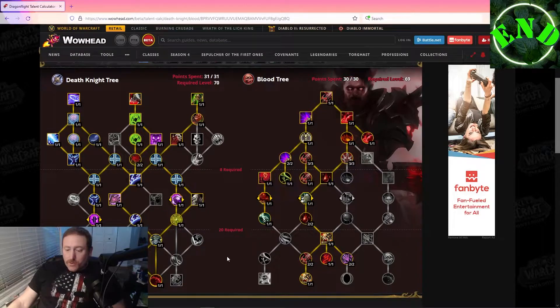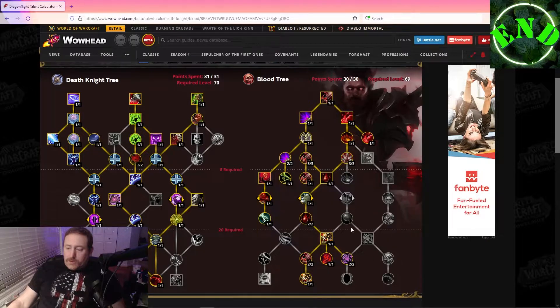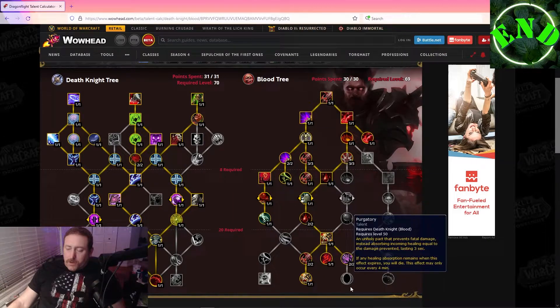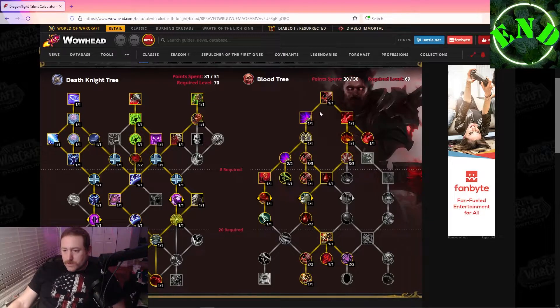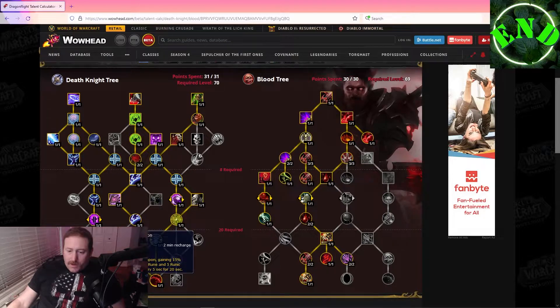I don't want to go through the entire talent tree — I think that would be very boring. I'm going to look down near the bottom to see what the final talents would be that you would take. This is the path I took on the Blood side of the tree, so let's look at the bottom talents.